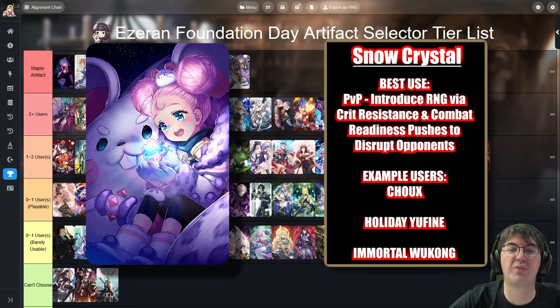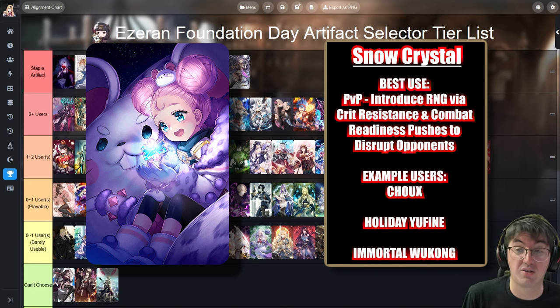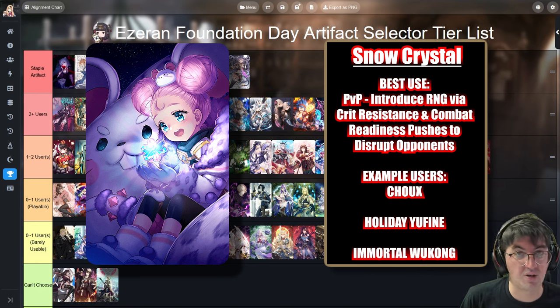Next up is Snow Crystal, the warrior version of Shepherd of the Hollow. Instead of 20% dodge chance you get 20% critical hit resistance — if your opponent attacks you and doesn't land a critical strike, you get some extra combat readiness, which can allow a warrior to take a turn and translate into a game win. Most notably used on Blue Shoe, whose artifact it is and who already has innate crit resistance. Similarly, Immortal Wukong has 50% crit resistance innately, making Snow Crystal a no-brainer. If a character already tries to avoid critical strikes or has dodge innately, Snow Crystal is great.